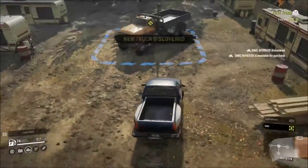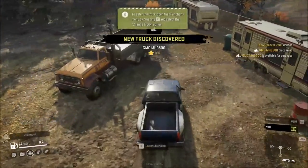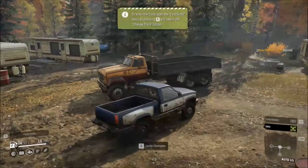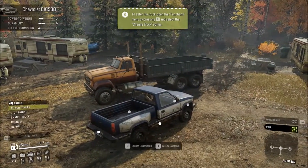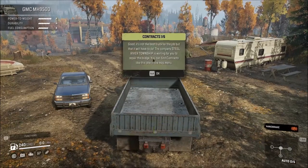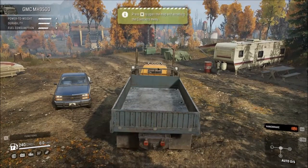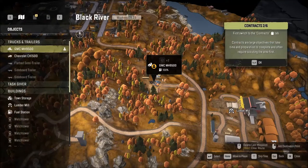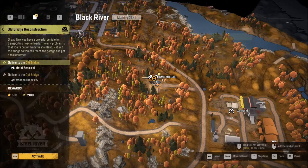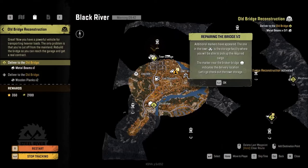This is our first truck — well, technically our second truck now. I don't want to launch the observation, so I'm going to hit the V key to bring up the menu, change truck, and go to the GMC 1500. We're going to open our map and it's going to prompt us to get the next mission, and we're going to activate it.